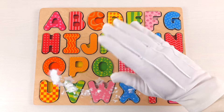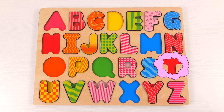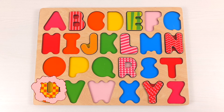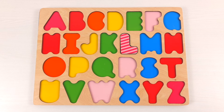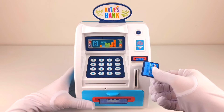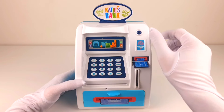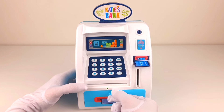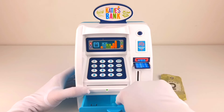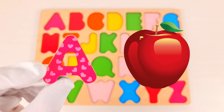Hello everyone and welcome to the channel. Today we have a board with letters — oh no, where have all my letters gone? Can you help me find them? Whoa, what do we have here — a cash machine! Let's put our card inside, then our pin code and our fingerprint. The door is unlocked, yes it's opening! We found cash, and underneath is a nice letter A. A is for apple. Let's put it here.